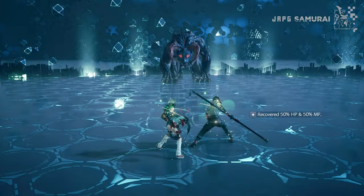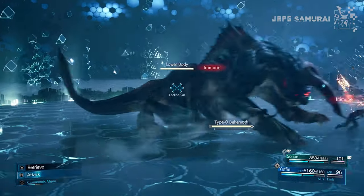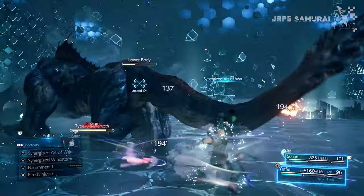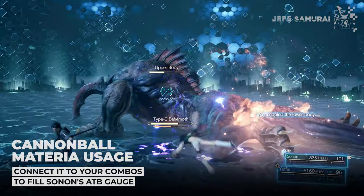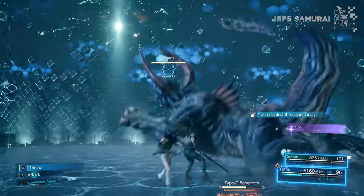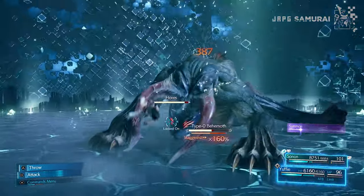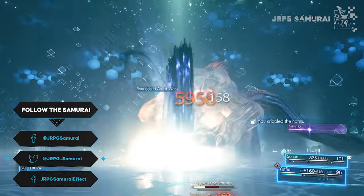Unlike the third and final match, you will be dealing with the Type-0 Behemoth. Synergize at the start of battle, cast Swirling Storm to its lower body and cripple it. Use Fire Ninjutsu or cast Art of War to damage its upper torso. This will stagger the beast — leave at least one ATB charge to destroy its horns with one fell swoop, and after that go in for the kill. If done correctly, the Behemoth will have no chance to fight back and will meet its death.